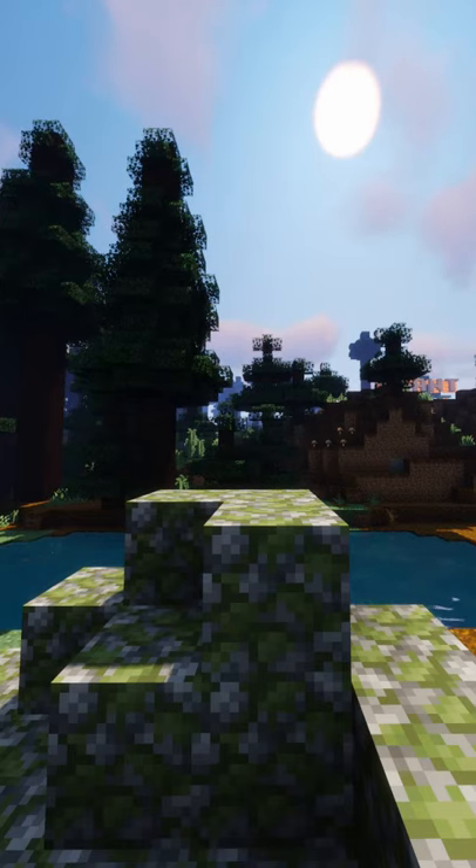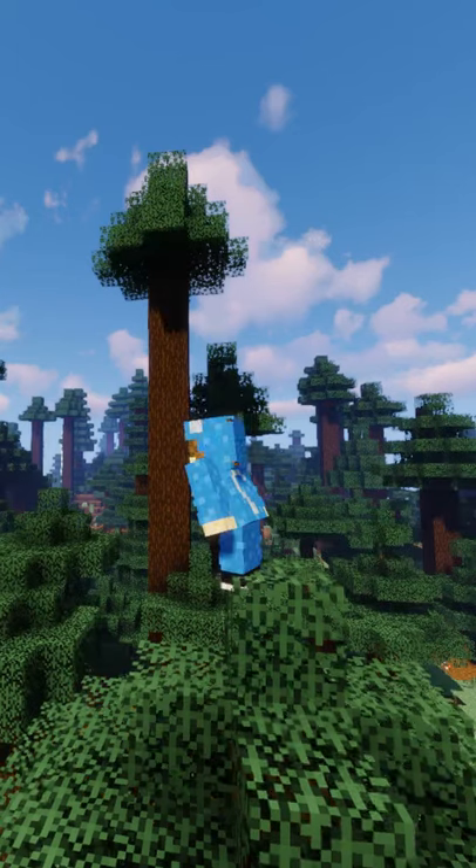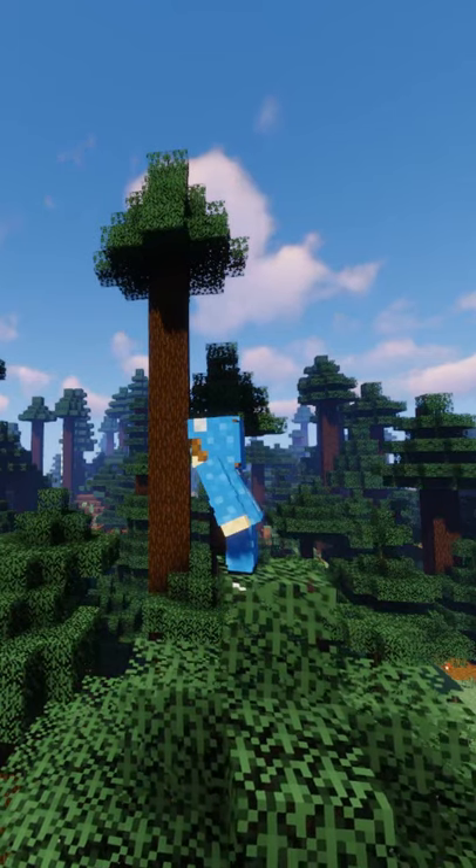The Giant Taiga is one of the few places to find naturally spawning mossy cobblestone. The Giant Taiga will always border a regular taiga or jungle.